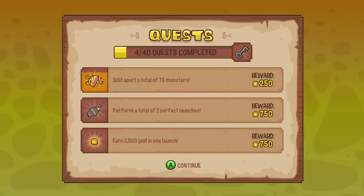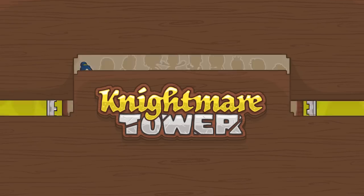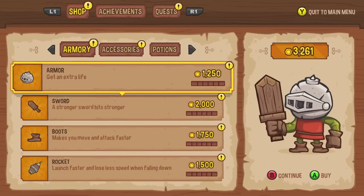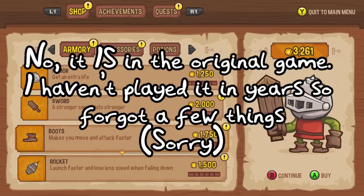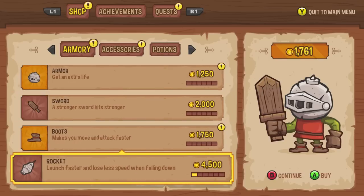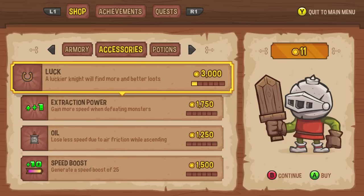That's the first princess I've rescued already. There's my money and this is the store where I can buy some stuff. I played this game quite a while back online so I'm not sure — I think this store might be new, or I could be talking out of my ass. Let's grab a faster rocket so I can go a bit further. Moving and attacking faster is also pretty useful.